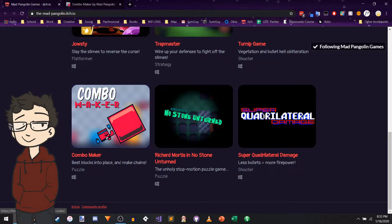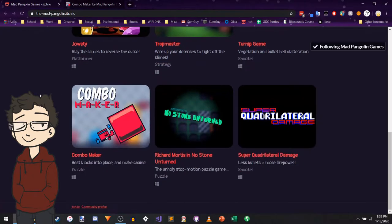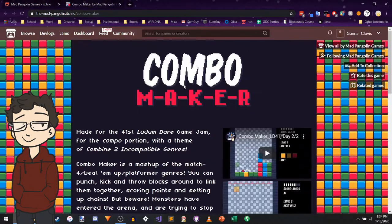So beat blocks into place and make chains. Not the best tagline, but it's a puzzle game. Really excited about that. The other three have been platformer, strategy, and shooter - a lot of variation and each one has been done so well. They're so professional and just really good. But these next two, Combo Maker and Richard Mortis, are puzzle games. So excited for that. I always love me a puzzle game.